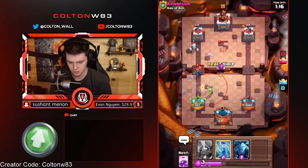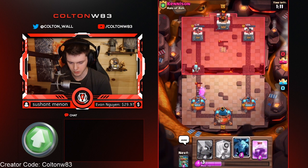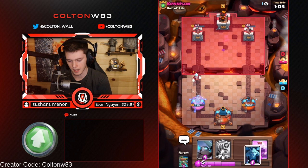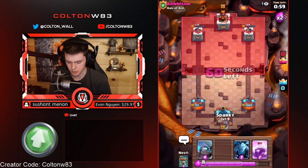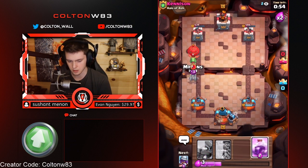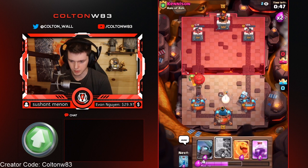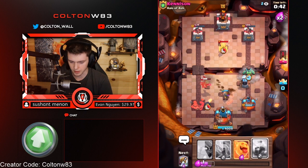I'll pull this into the middle — should be no hits. We'll just let that go. It's not worth defending it and then having him go Balloon into the other lane on the higher HP tower. So I think we're going to start pushing in the back on the healthy side, so that if he goes over here, we'll just Minions it. Oh, that was actually well played — I didn't expect a Baby Dragon like that. I considered not defending it at all, which I guess was the play in hindsight.